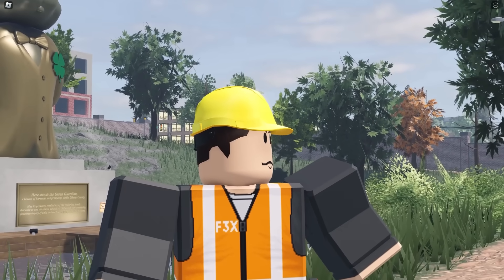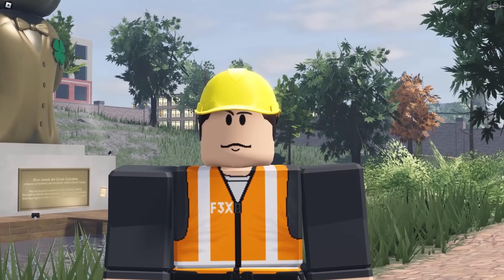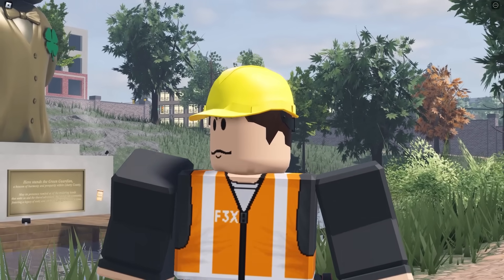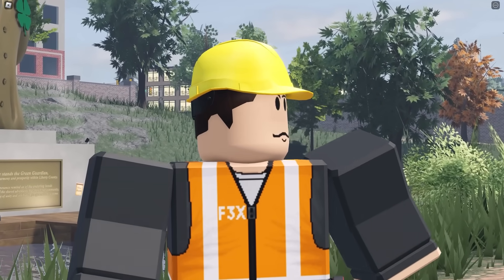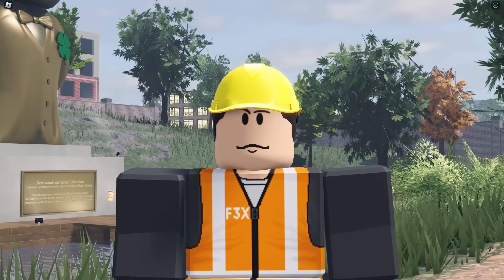A couple of things to note with this event: it will not save in private servers, so although you'll get the badges, you will not get any of the in-game perks. Thanks to Tomo220 for making this map of all of the egg locations — you can see a picture of where each can be found, as well as it marked on the map with red text. Feel free to pause or screenshot this if you're having trouble finding eggs. If you have any problems or questions, drop a comment below. Happy hunting and enjoy your Easter!